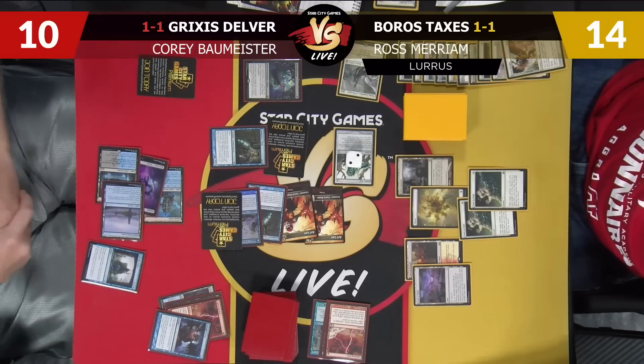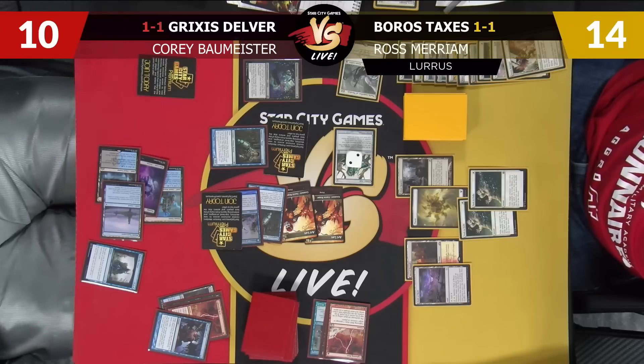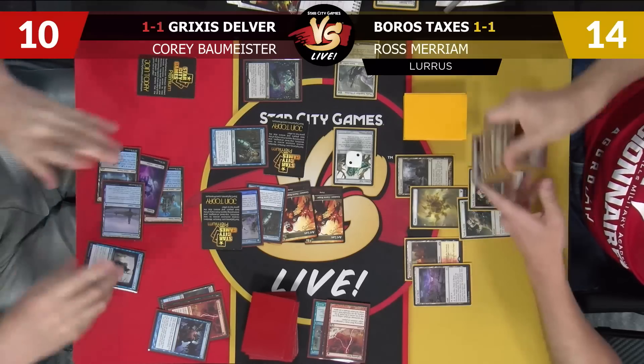I had a restock here too. I drew four Paths and you drew two Snaps into Fact or Fiction and Bitterblossom. Bitterblossom, when you have all this spot removal, is probably not your favorite thing to see. That was a story of Bitterblossom actually being good — what year is it? That card, people have tried to cast against me, and it's just like, even when I think I can't really beat the swarm of tokens, it's not that big of a deal anymore like it used to be. It's just not as fast of a clock as it was in Lorwyn block constructed.